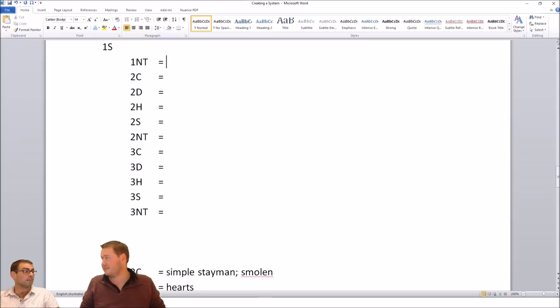Most scratch partnerships, you could write their carding agreements down in maybe a paragraph. That was where we put all our effort in, and it paid off. We had like maybe one carding error the entire time. Half of it was we just did something reasonable in the bidding — we never had thirteen outs because we cashed the wrong ace or something strange like that.